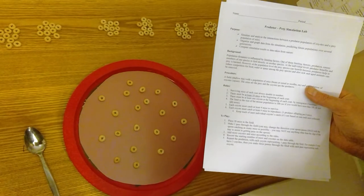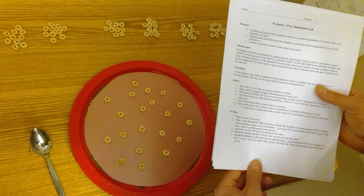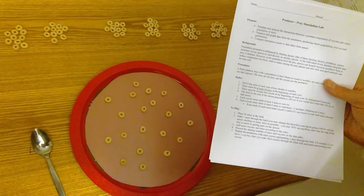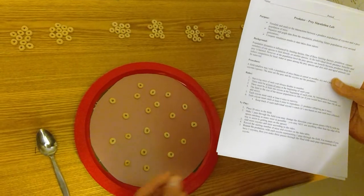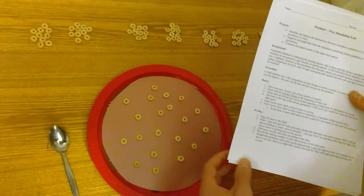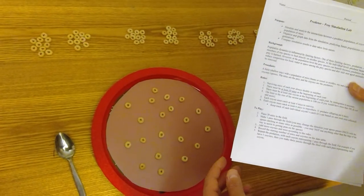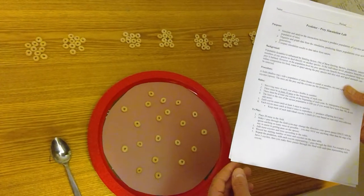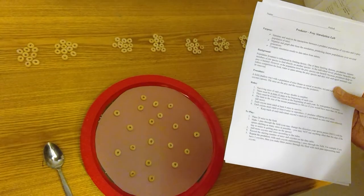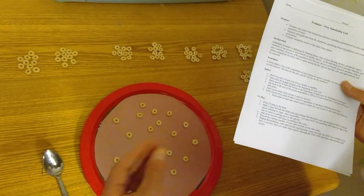Let me review the rules: surviving mice of each year always double in number. There must be at least 10 mice at the beginning of the year, and at least one coyote at the beginning of each year by immigration if necessary — meaning if the coyote dies, a new one starts over, but you're always just using one spoon. Each coyote must catch at least four mice to survive, and at least six mice to reproduce.